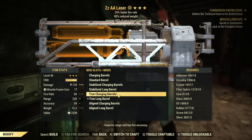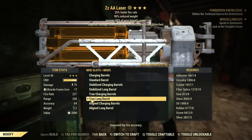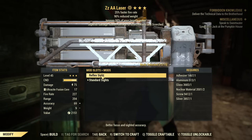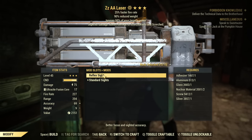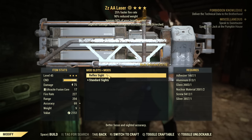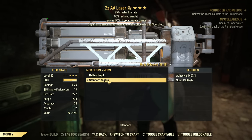I prefer to run with the True Long Barrel. For the sight, you can put a reflex sight, but it increases the weapon's weight for only a little bit better accuracy. The reflex sight is also huge on this weapon, meaning it obstructs a lot of view when used in first person. I don't recommend it if you play in first person, but test it out yourself.